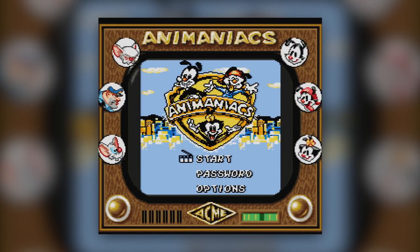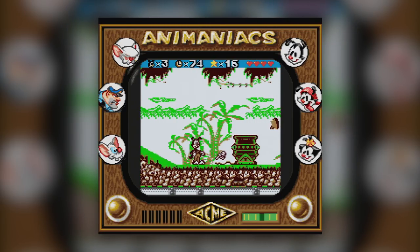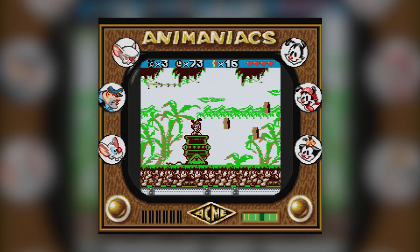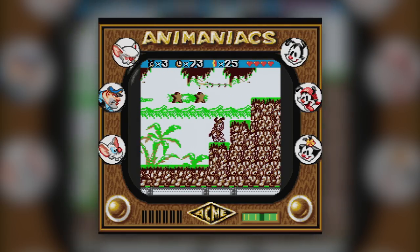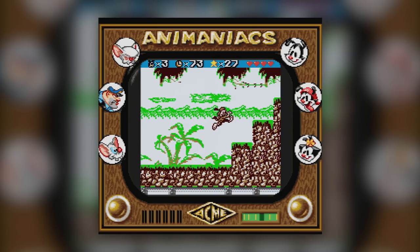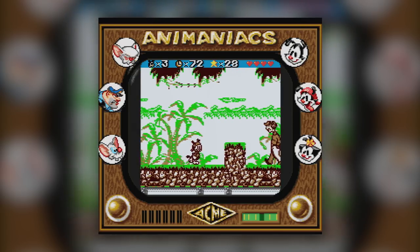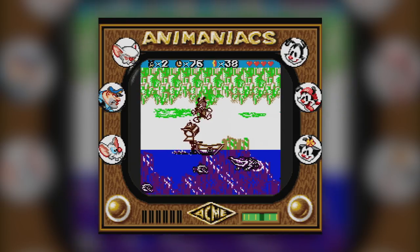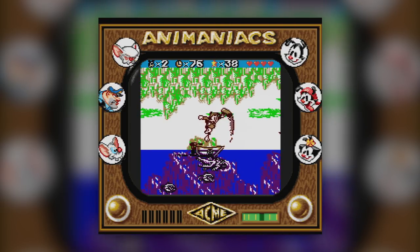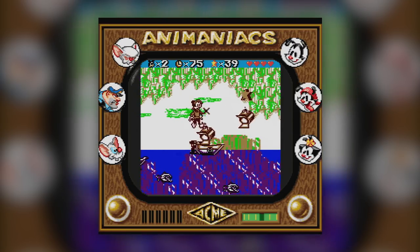Konami's Animaniacs, the video game adaptation of the popular Warner Bros. cartoon, could have been a low-effort cash-grab licence release that would have likely made money on the name alone. But the development duties were passed to Factor 5, developers of classics like the Turrican series, some of the best Star Wars titles ever made, as well as assisting other developers in the Nintendo 64 era with their revolutionary sound compression technology.